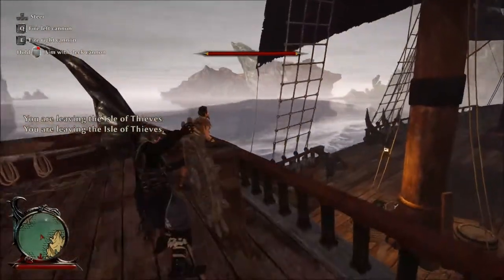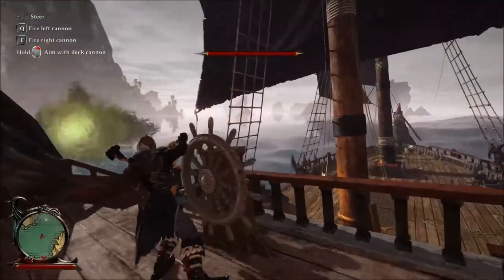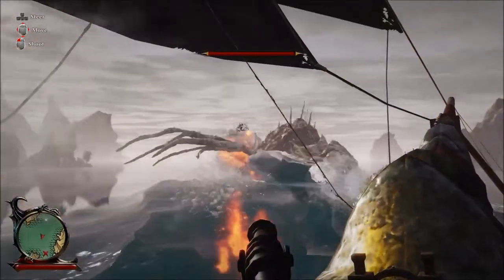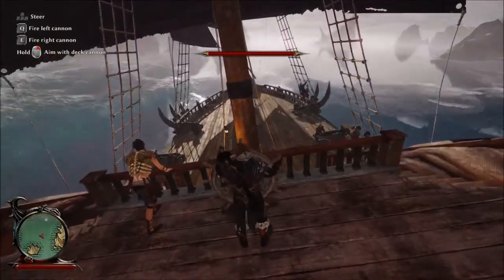Immediately hurry to port and start heading toward the boss. You need to get off at least one shot before he gets too close, otherwise he'll go under the ocean and you'll take damage for no reason. So as long as you get in one shot, he won't come up and damage your boat.